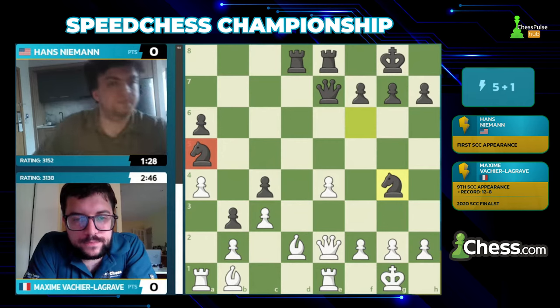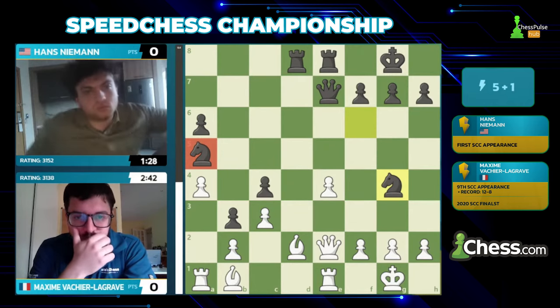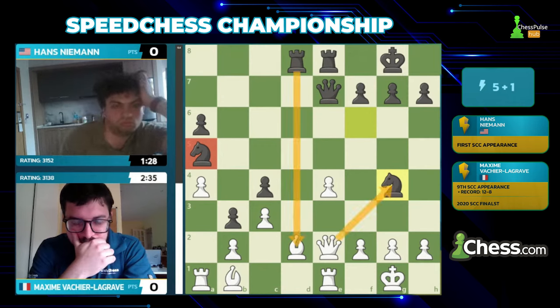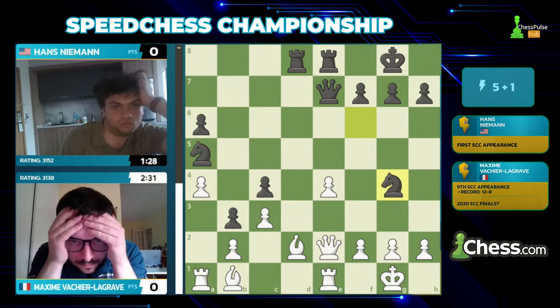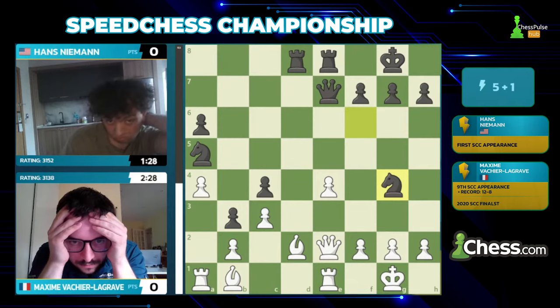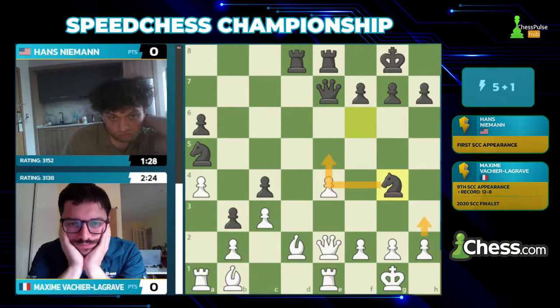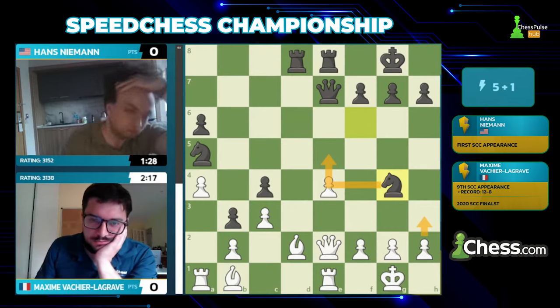This knight on a5 is really the engine of Black's entire construction — just sitting there in the corner, chilling with a piña colada, and burying White's entire queenside. If you play queen takes g4, Black will play rook takes d2, then the b2 pawn will be hanging. Is White in trouble? Maxim clearly missed bishop g4 — that came out of nowhere. And if you play h3, a5 — this is looking ominous for Maxim.